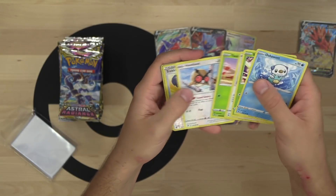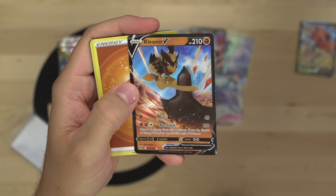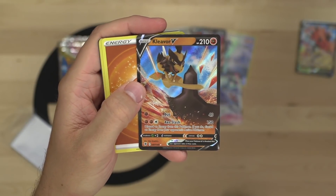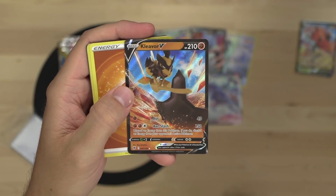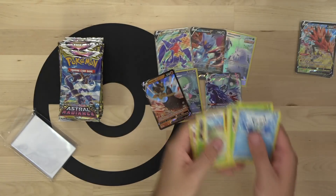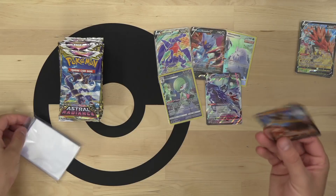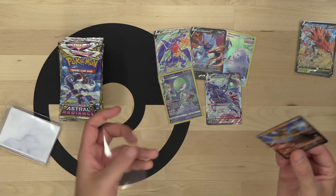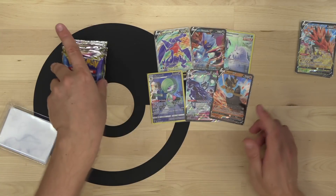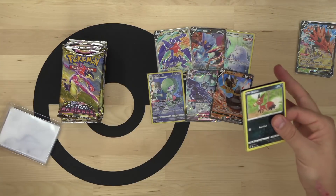We've got another hit - Trekking Shoes and Cleavor V with its Axe Slash attack. Two fighting and a colorless does 150 damage - discard an energy from this Pokemon and discard an energy from your opponent's active Pokemon. Very cool. Cleavor is just an awesome Pokemon - it evolved from Scyther, like an ancient rocky Scyther evolution.